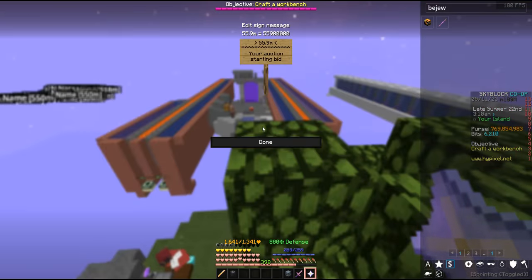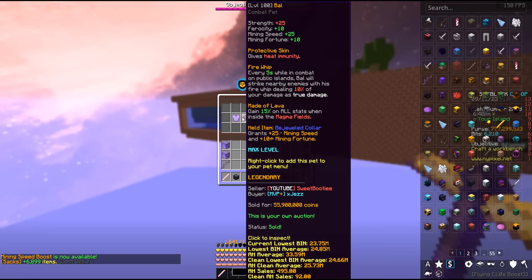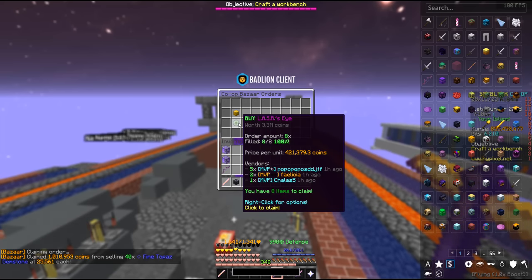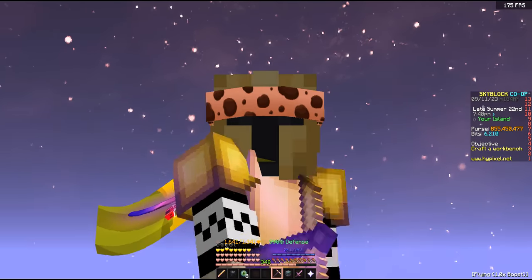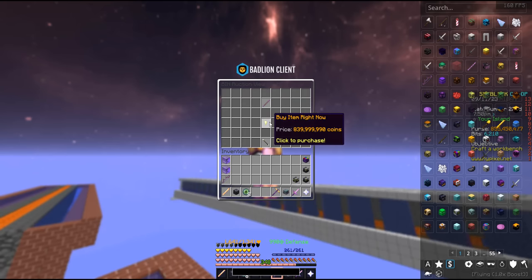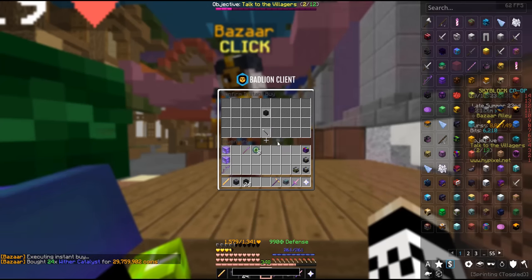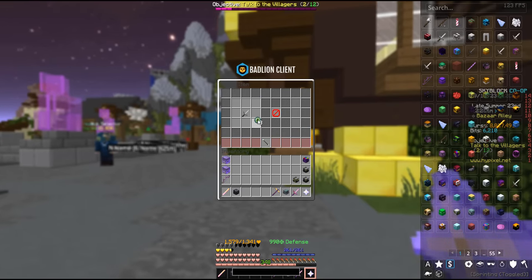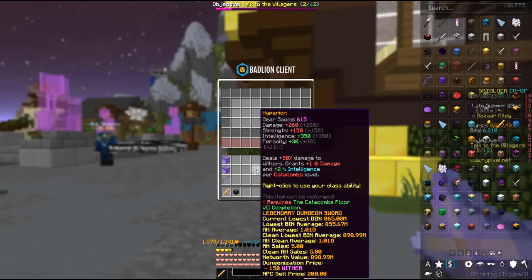Let's sell our Baal pet for 66 mil and our Jaded Sorrow chest plate for 21 mil. When those both sell, we'll be able to claim the 75 million coins and make the purchases. A buy order has already filled for 8 laser eyes, which we can claim. And then, after starting with zero, we have 855 million coins in our purse — which is more than the 839 million coins for the cheapest Necron's Handle. So we can make that purchase. Wither catalysts are the last piece to the puzzle — we need 24 of them, which we can buy and get crafting. Our handle and catalysts give us a Necron's Blade, and then that in the middle of some laser eyes gives us one of the best weapons in the game: the Hyperion.